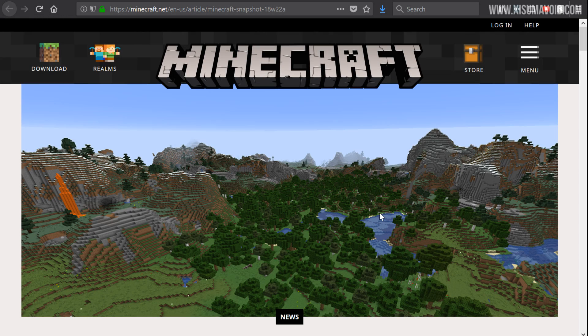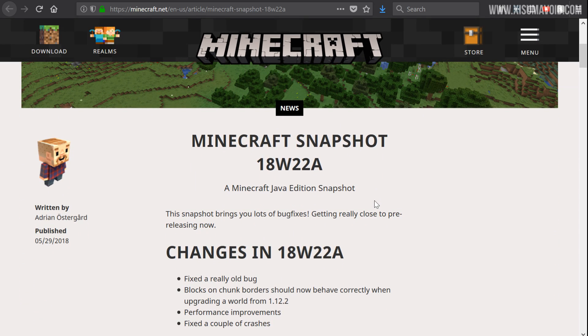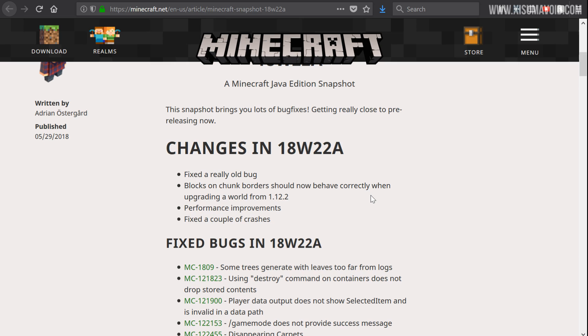Ladies and gentlemen, Minecraft 1.13 inches ever closer as we have snapshot 22a. This is a bug fixing snapshot with a hint that the pre-release is getting even closer. A lot of stuff is related to updating your world from previous versions of Minecraft, that being 1.12.2, and there are some rather critical big deal bugs that have been fixed. So all of this is really promising. Let's jump into a world and check some of them out.